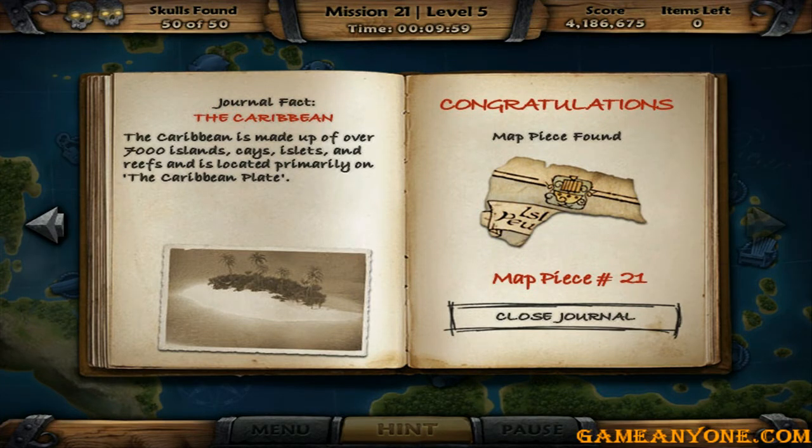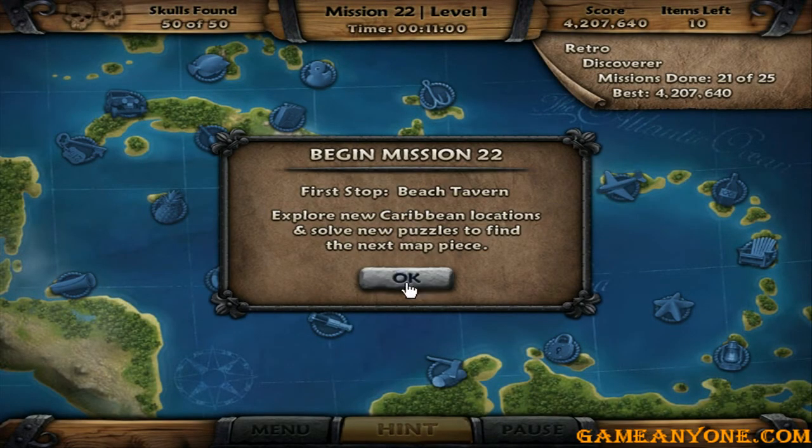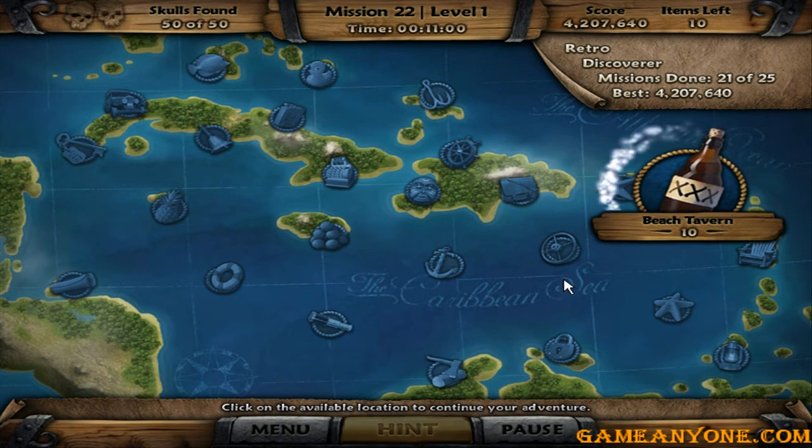The Caribbean is made up of over 7,000 islands, caves, islets, and reefs, and is located primarily on the Caribbean plate. And I won. Four more missions to go, ladies and gentlemen. Next location is Beach Tavern once again. See you later.